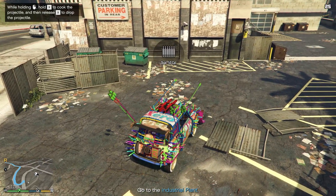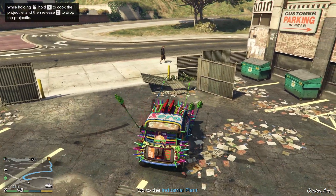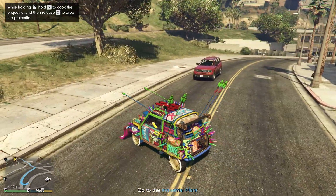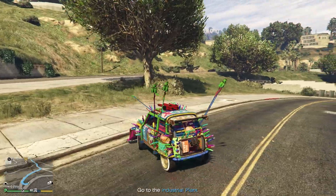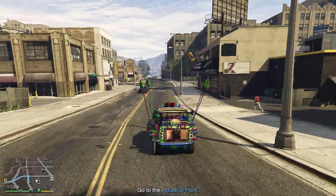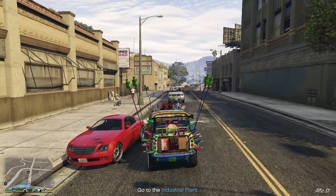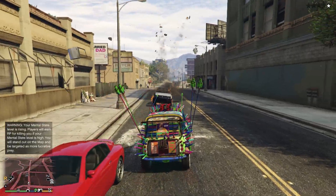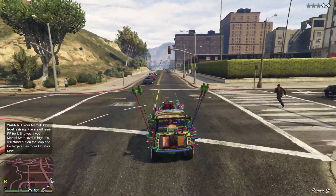Now I'm gonna show you the tools. Hold X to cook and project. So if I hold X - wow, look at it! It's a 50-cal, it's kind of insane. Look at it. It's not that great but if you just aim at the car, eventually it will just get destroyed. Pretty much that's all for that weapon.